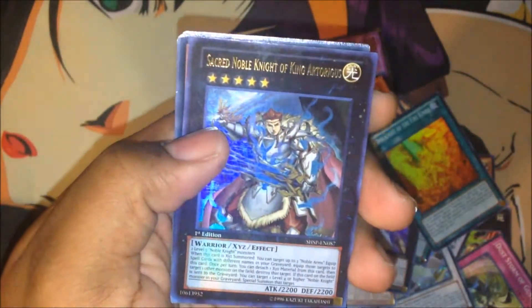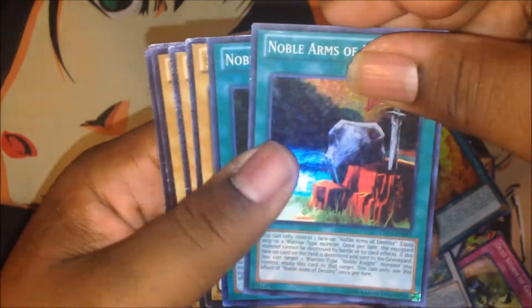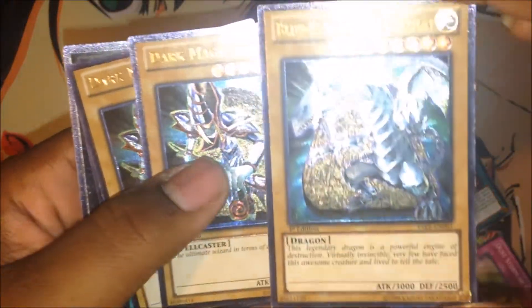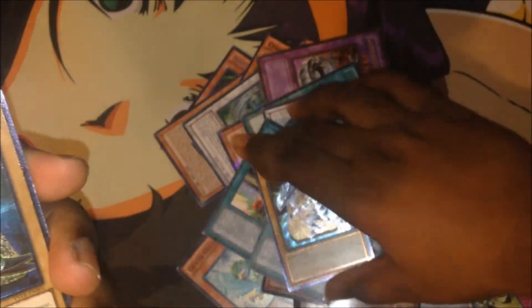My Artorgias, my double Windows — they look really nice. My Noble Arms of Destiny, I've got two of them. For my Alties, I did pick up some Alties here. I didn't ask for a Blue Eyes, but they gave me one for some odd reason — so we've got an Altie Blue Eyes, which is always nice to have.